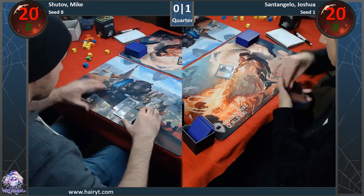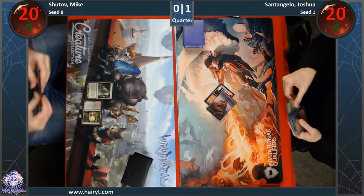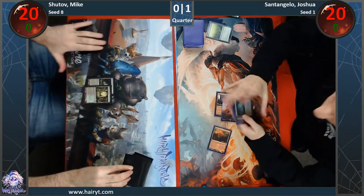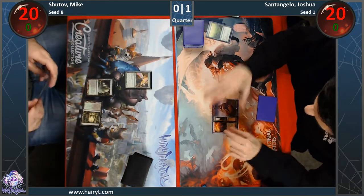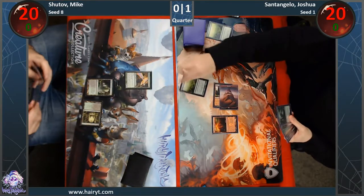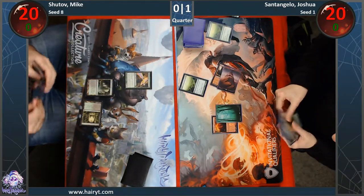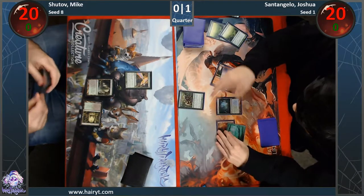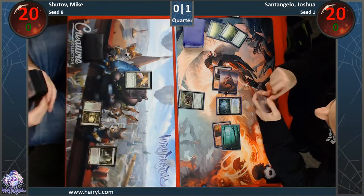He's going to get to scry. If he can scry a land... okay, he didn't scry a land. It is rough. He's got double ramp. He found it — he's not playing it. Okay, he really... I mean, in all fairness, it doesn't do anything right now and it might just eat a bolt. It's a clock though. Yeah, it is pressure. I think you want to get the pressure out, and then you can actually potentially curve two, three, four. Like here — if his dork gets bolted, at least he could have kept the dork. This is rough, I don't really fully agree with that play.